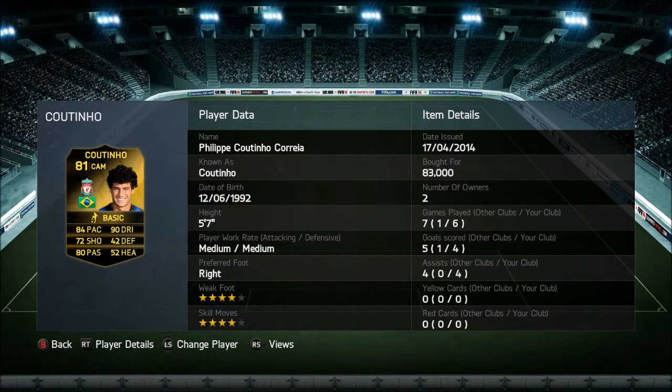He does have 84 pace, 72 shooting, 80 passing, and 90 dribbling. He is 5'7", so definitely on the shorter side. He does have medium-medium work rates. He is right-footed, 4-star weak foot, and 4-star skill moves. Picked him up for 83k. He should sell anywhere between 80 to 90-ish K by the end of this week.